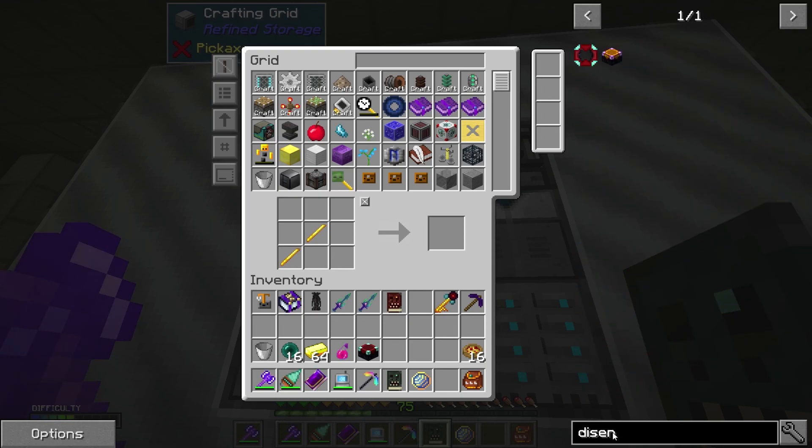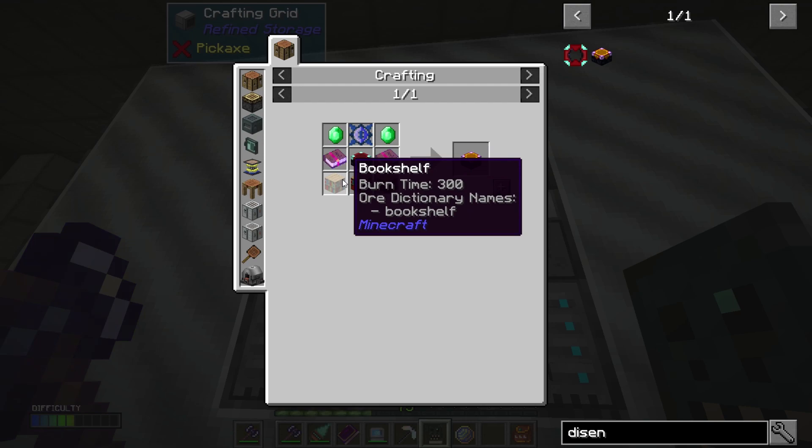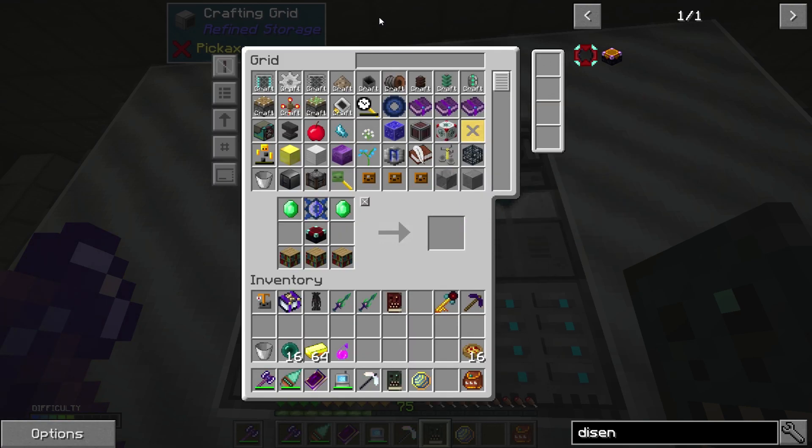Let's see — disenchantment table. This is what I was thinking. I was looking at the enchantment table and looking at this recipe, and I was thinking I needed bookshelves — and this is actually what I needed bookshelves for. That's actually kind of funny.